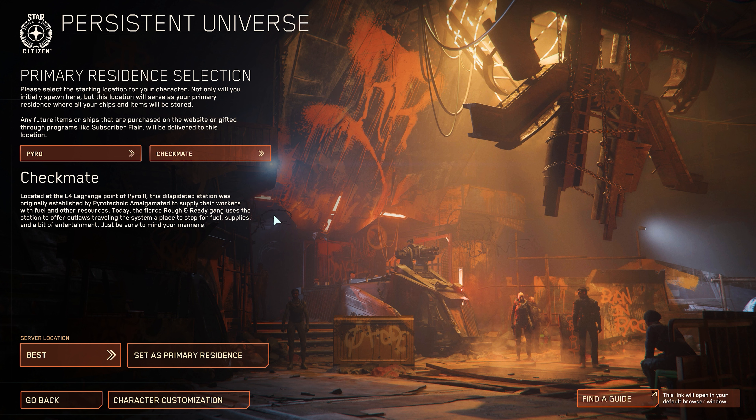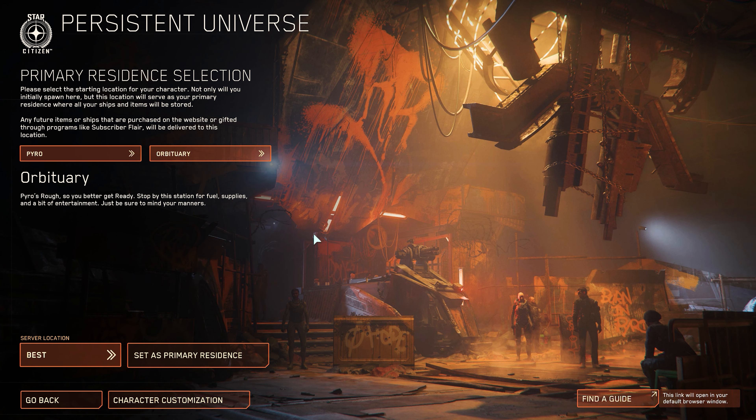Player contact and PvP cannot be avoided regardless of which start location you choose. In the interior area, the stations differ only marginally. You will find the same shopping options as well as common services: an option to repair, medical facility for spawn and regeneration, as well as various shops for food, drinks, weapons and armament.